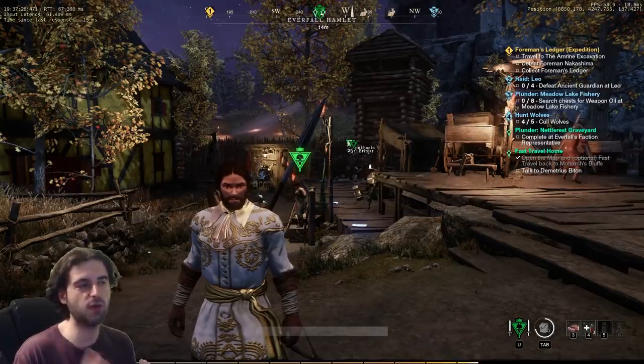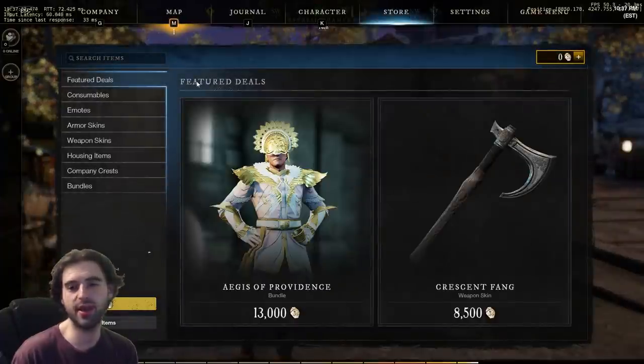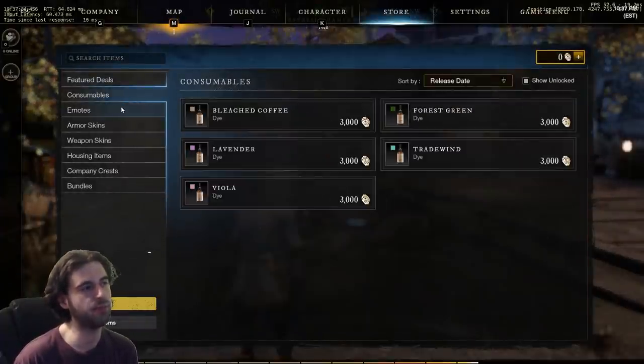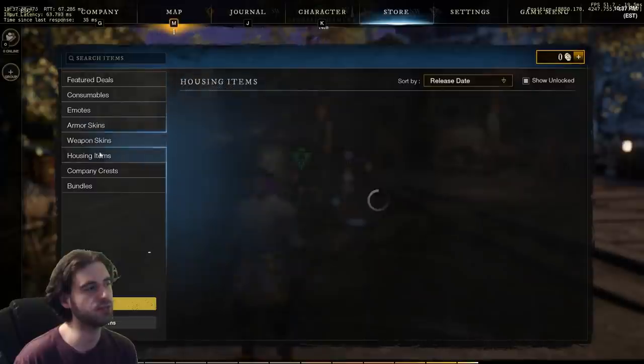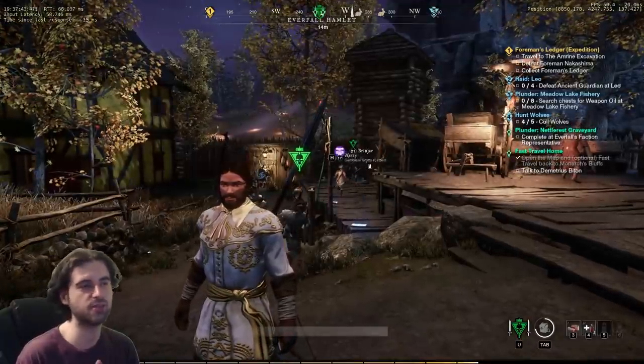With crafting and combat covered, the last thing to look at is the cash shop. Right now it only contains cosmetic items: consumable dyes, different skins for your characters, and emotes. So only cosmetic things in the cash shop at this time.